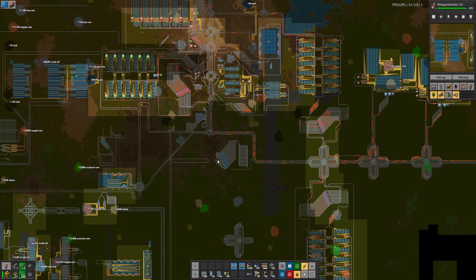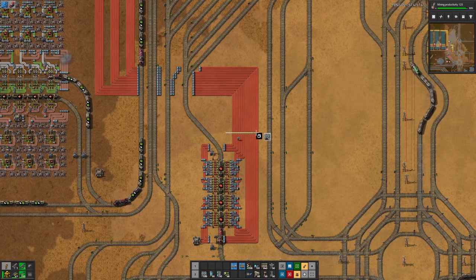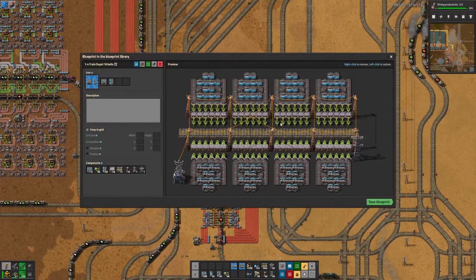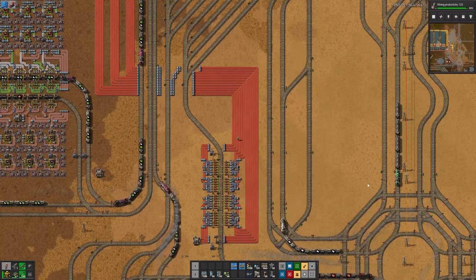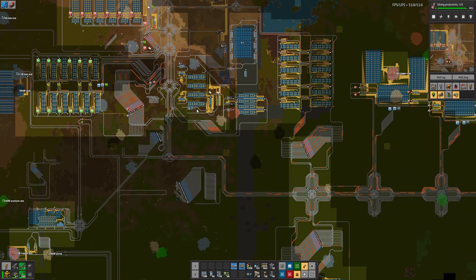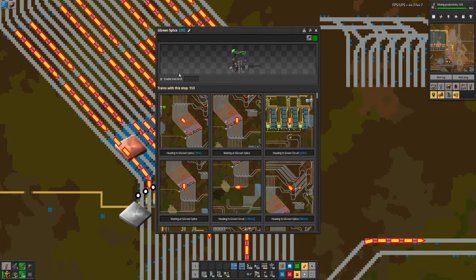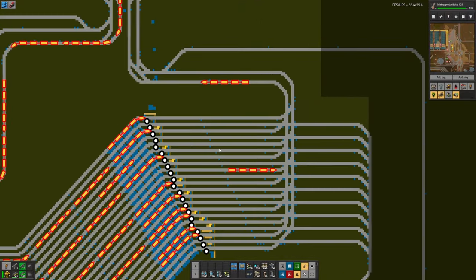I then made a secondary goal of making 12 belts of blue circuits, because at the time I thought 12 belts was the most that you can get into a 1x4 train. Turns out that you can load 16 belts into a 1x4 train. So I do end up expanding that goal, but not until after version 1 is complete. The only other thing I want to say about this base is that it was done before train stop limits were introduced — this was before the 1.1 update, and hence why no stops have any station limits.